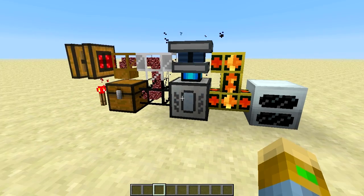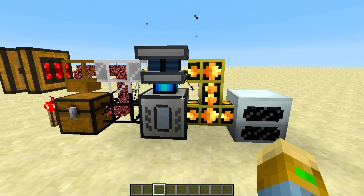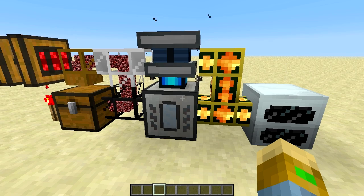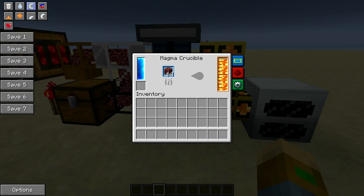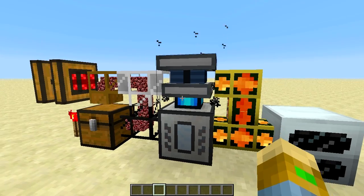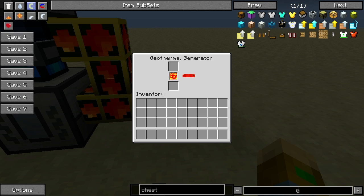Hello, I just want to show you an easy way to make some energy in the Feed the Beast modpack. I am using two machines from the Thermal Expansion mod, the Magma Crucible and the Magmatic Engine. These will make netherrack into lava, and lava we can use to make energy in a geothermal generator from Industrial Craft. It will generate 20 EUs per tick, which is pretty nice.